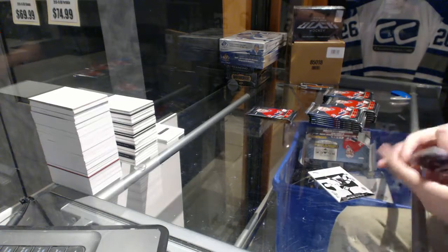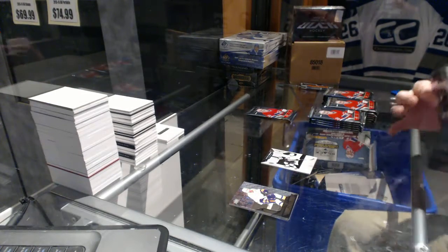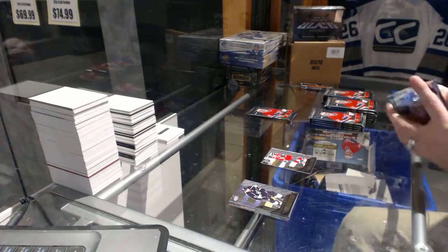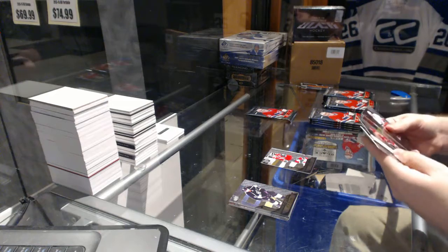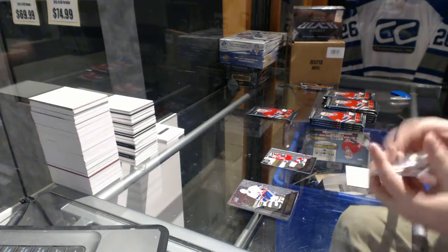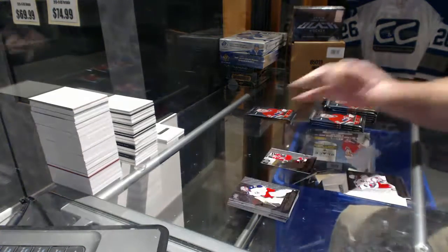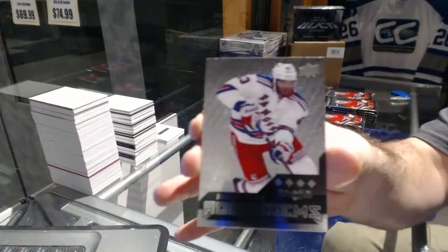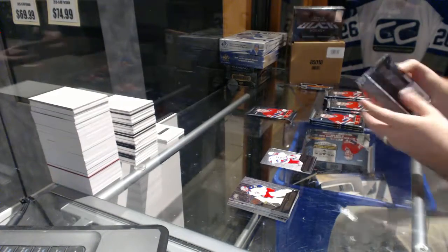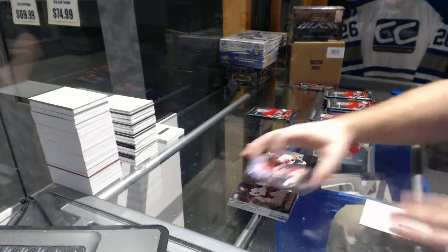We've got a dual jersey for the LA Kings — Jake Muzzin, Jake Muzzin double diamond. Ryan Sutter base pack, another base pack. Nice — we got a rookie gems quad for the New York Rangers, Anthony Duclair. Anthony Duclair for the Rangers, rookie gems triple for the Anaheim Ducks, William Carlson.